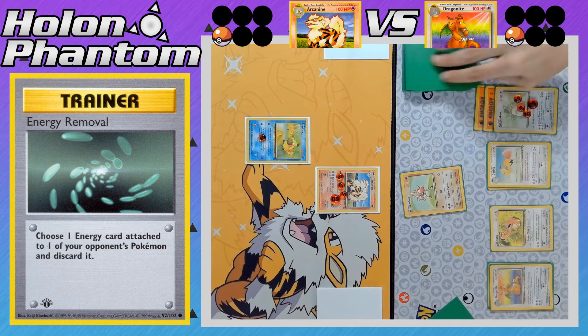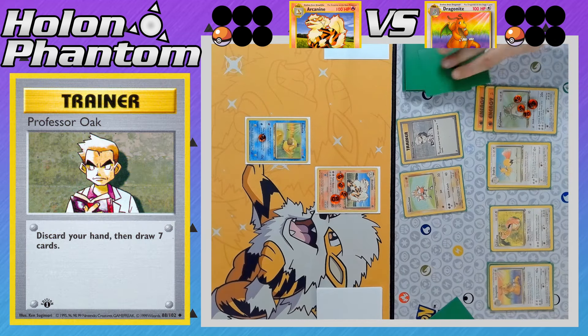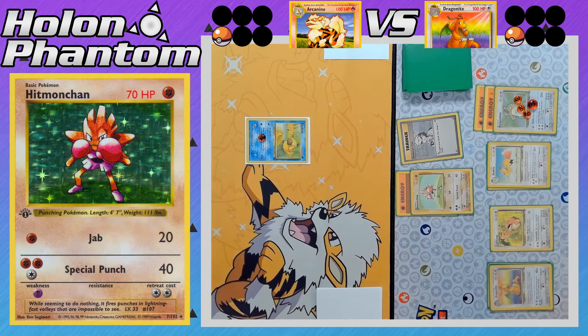Turn passes once again. This Arcanine is stranded in the active spot and can't do anything. There's Professor Oak — the player just needs to draw one energy card to win this game. And yes — there it is. Jab takes the final KO and the final prize.